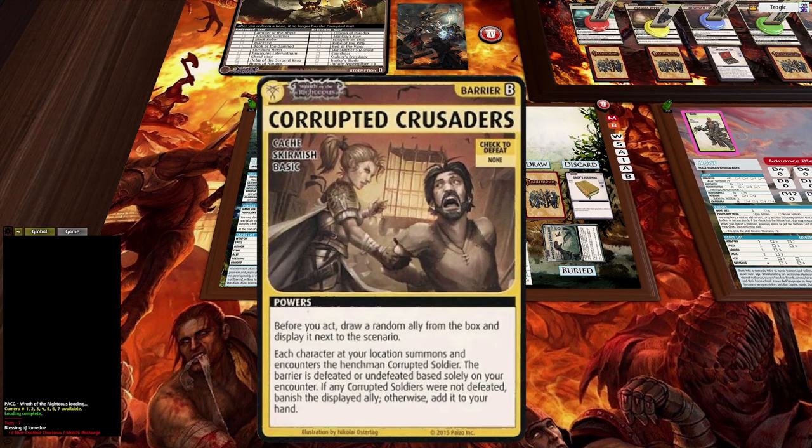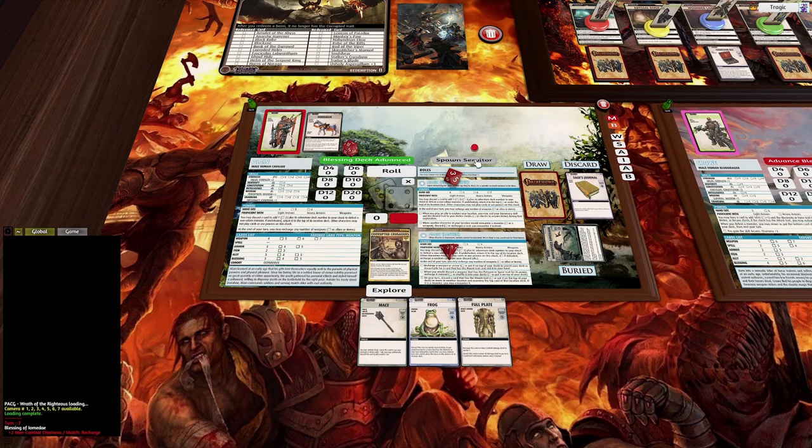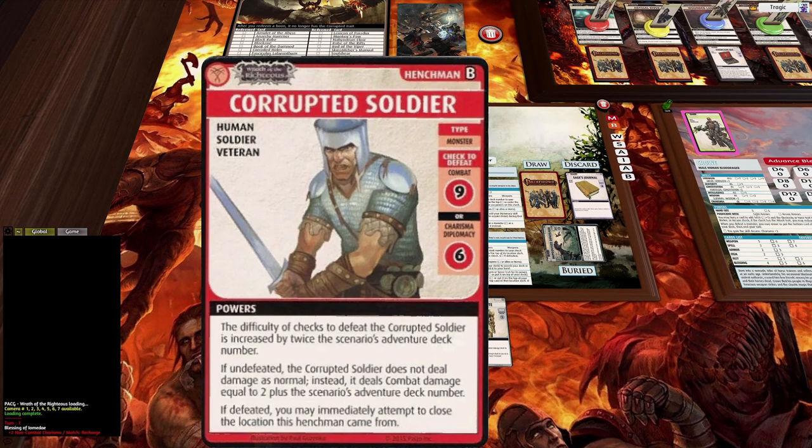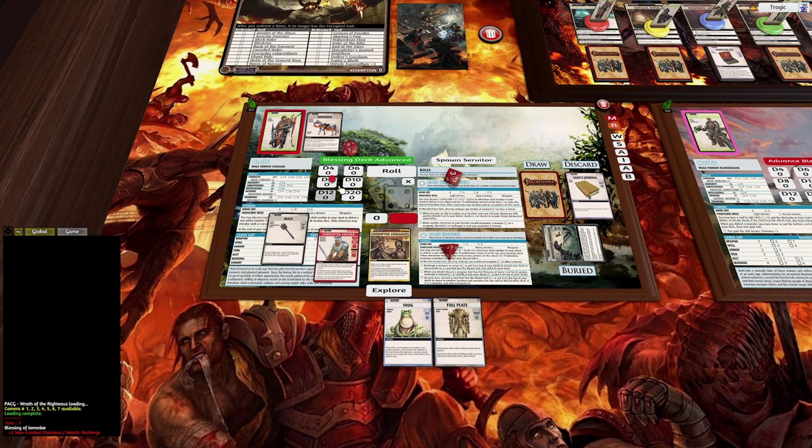We got Corrupted Crusaders — this is my favorite of the barriers so far. Basically all we need to do is fight a corrupted soldier, and at this stage of the game they've got no bonuses to their combat — it's just nine to defeat. As it gets higher up it's twice the scenario adventure deck number, so if we're on scenario three it's plus six to the combat. These guys probably get pretty hardcore later on, but for now it's just a nine combat.